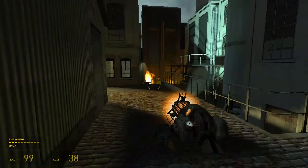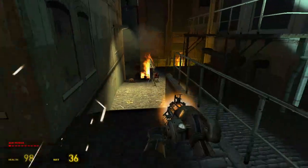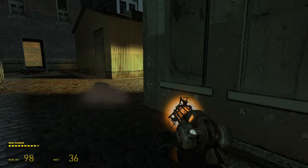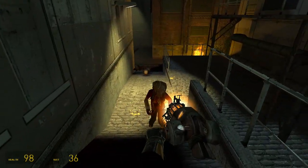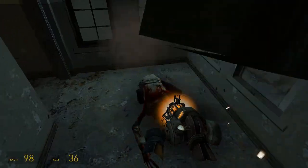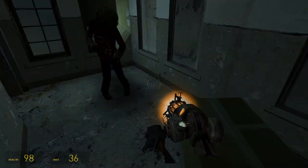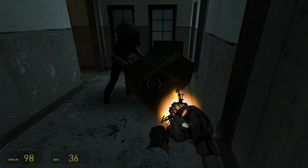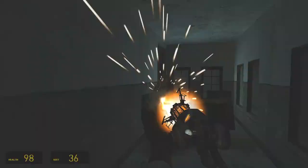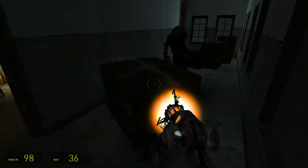I killed them with this — I don't know why I can't kill them with this now. I can't do the zombies, it only works on headcrabs for some reason. Even when they're mounted. I gotta use the power boxes to kill them — this isn't looking too good.